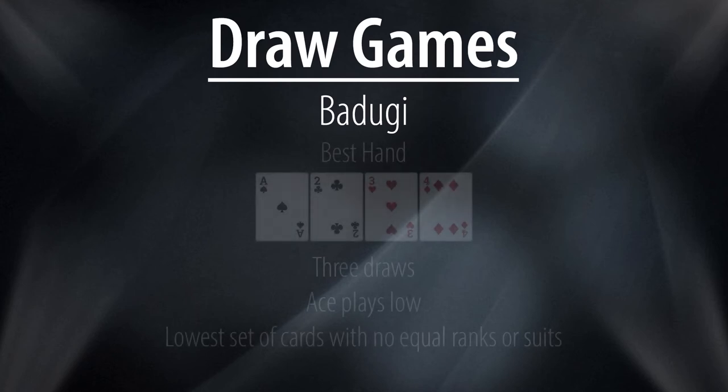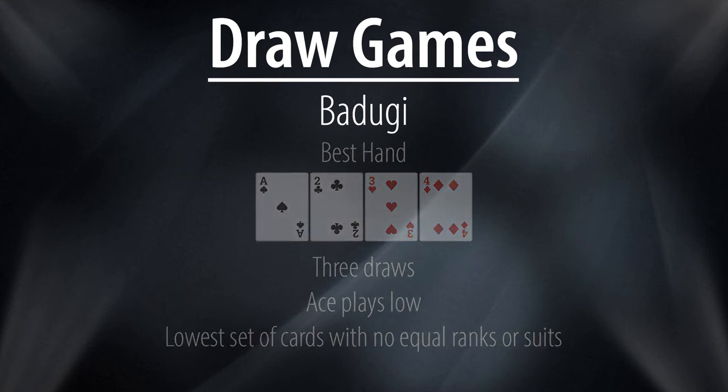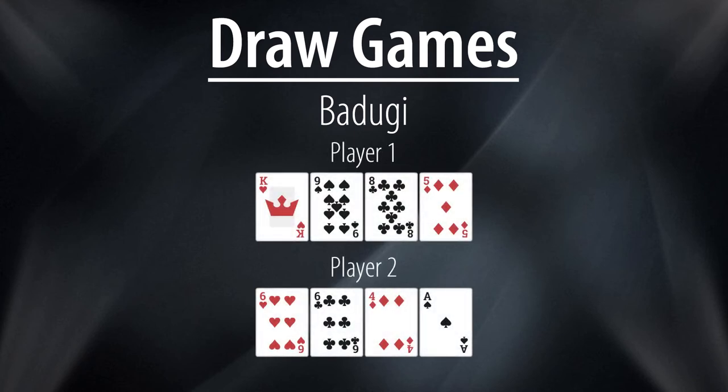Badugi is a low ball game where you want to draw to the lowest set of cards with no equal ranks or suits. The best hand is ace, two, three, four rainbow, and any four card badugi beats a three card incomplete badugi and so forth. In this example, player one's cards are not equal in rank and suit, and therefore he has a king badugi. Although at first glance player two may look like he's holding a six badugi, he unfortunately isn't, as his pair of sixes means he only has a three card six. Therefore, player one will win this pot.